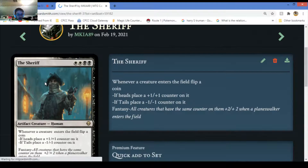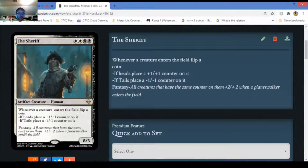The Sheriff - I'm not really sure why I called this guy the Sheriff. Whenever a creature enters the battlefield you flip a coin - heads, put a plus 1/1 counter on it; tails, put a minus 1/1 counter on it. It's luck-based. The fancy ability is that all creatures with the same counter type get plus two plus two when it comes to your planeswalker on the field. It's an A3 creature - insane. It doesn't say another creature, so it actually affects itself as well.